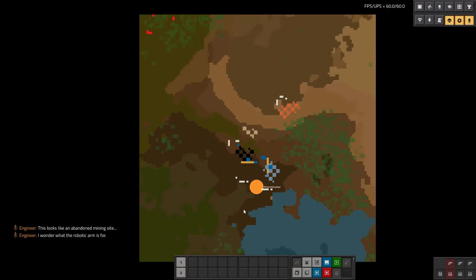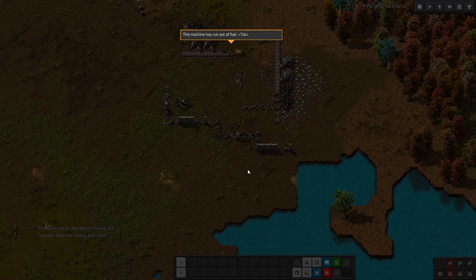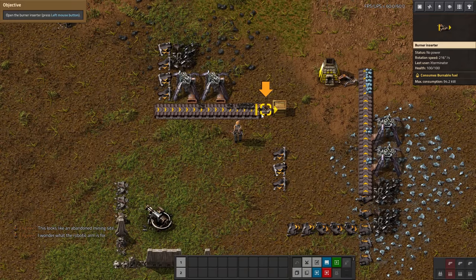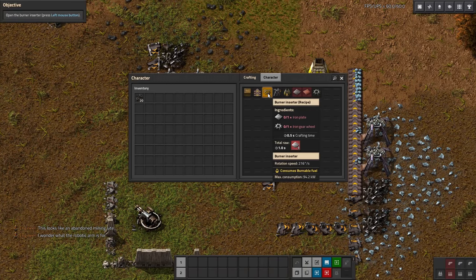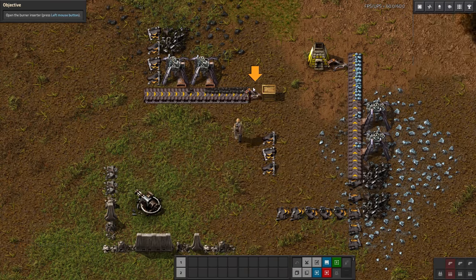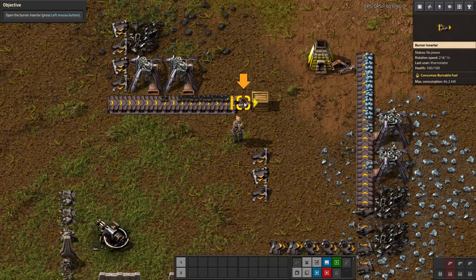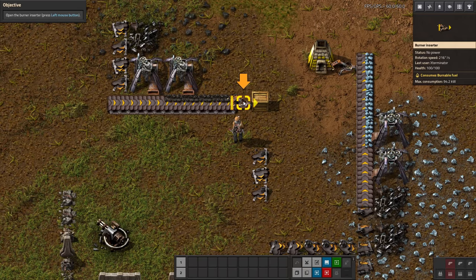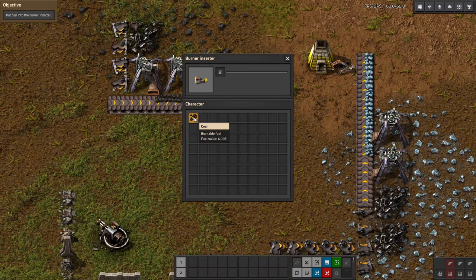We're now in a new area that looks like an abandoned mining site. I wonder what the robotic arm is for. This machine has run out of fuel — so we have a burner inserter here. A lot of this I've covered in my tutorial let's play; I definitely recommend you check that out. Inserters will automatically move items from something — whether a belt, machine, or chest — into something else.